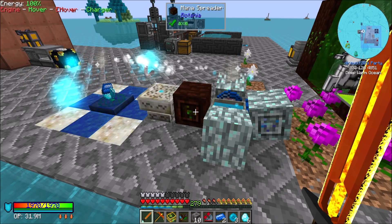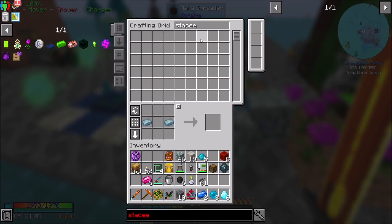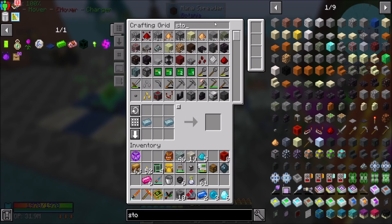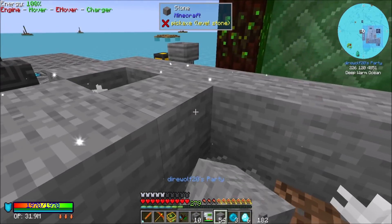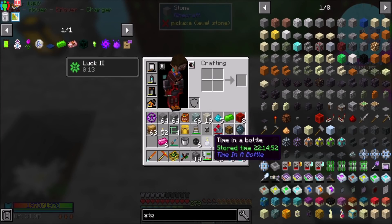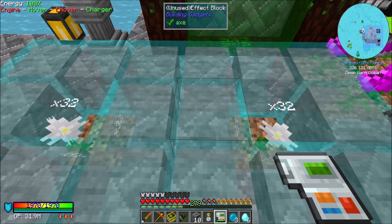We should do that, and we should also have more mana pool storage. We should store more mana in mana pools. How are we for living rock? Not great. So let's get ready to exchange this into place. I'm going to set up nine mana pools like I normally do, and then we'll go from there. Beautiful. Back in a minute.